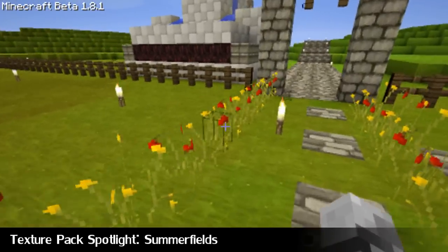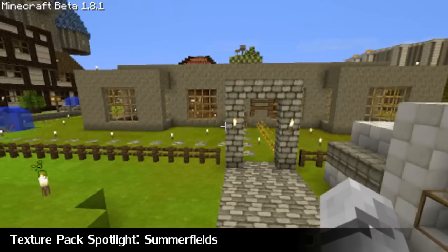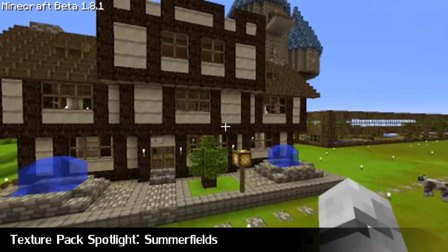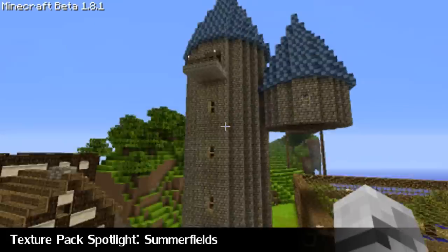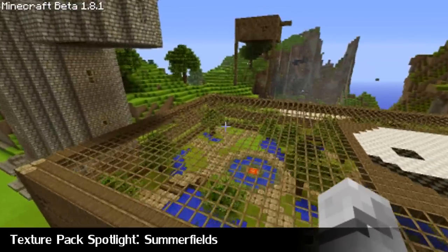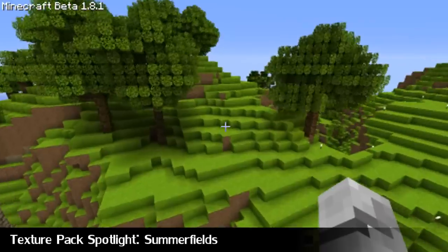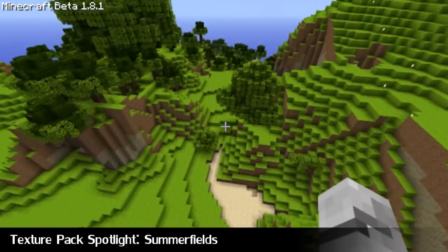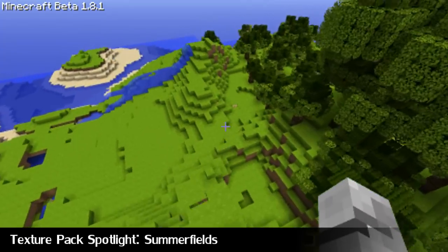Let's go outside and see some more textures. Some good flowers, you can see the cobblestone and the stone bricks. Let's fly around and look at what some buildings look like in this texture pack. They're looking pretty damn sweet. The cloth is really, really well done. The leaves are custom, and some of the mobs are custom as well — cows, pigs, and creepers are custom; sheep are not from what I could see.